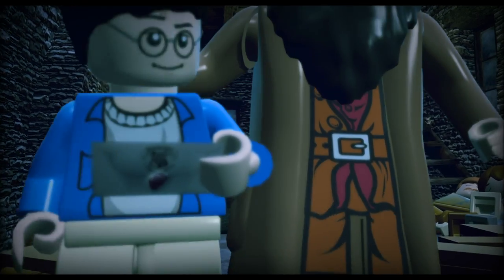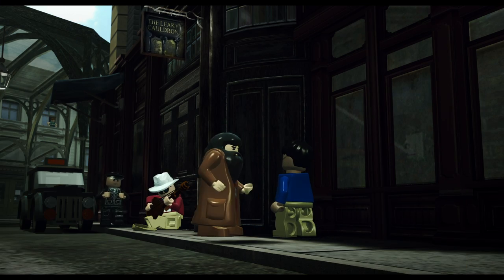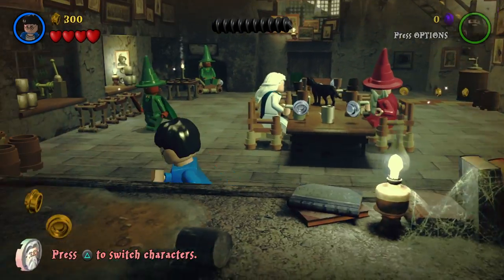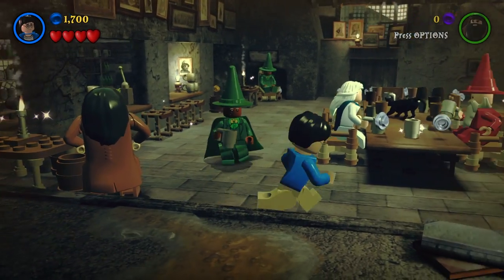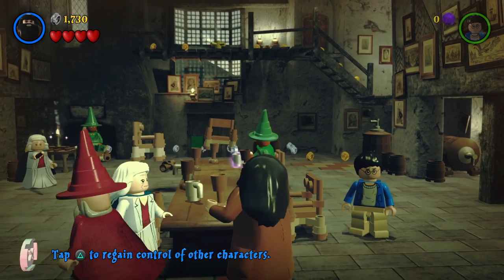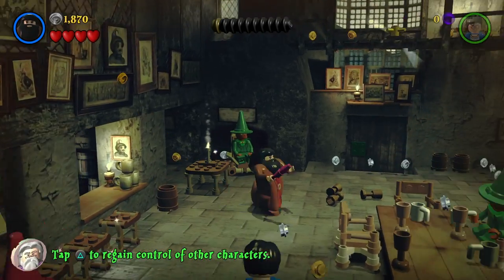Oh, Hagrid! I think Hagrid was probably Harry's best and most consistent father figure of all time. So here we are in the Leaky Cauldron — it's so cute. I haven't played a Lego game properly since probably Lego Marvel Superheroes. I'm going to play as Hagrid because he gets to do magic. Let's cast some spells and get a buttload of coins.